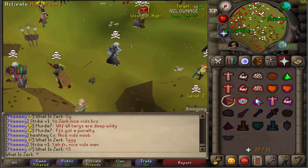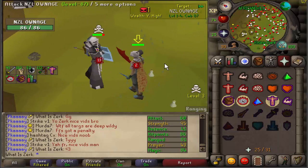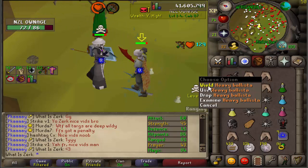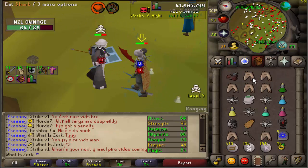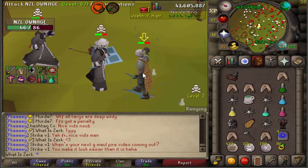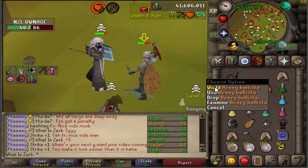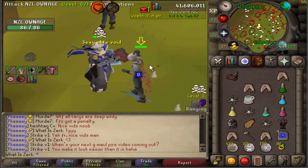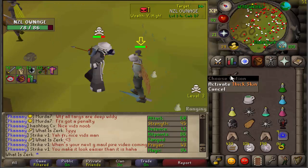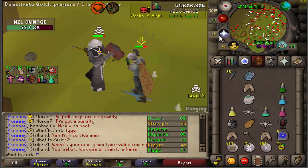New target here — NZL Ownage. Guessing this guy is from New Zealand. He's an almost maxed 60-attack rune pure with 41 defense, 95 strength, and 60 attack. Pretty nice account — basically what we used to be but 60 attack because we didn't have barrows gloves. Going for the ballista and a zero on 46 — could have killed him with the ballista alone there. 124 XP drop from the rune knives. These rune knives absolutely own with 99 range and void — literally better than an MSB.